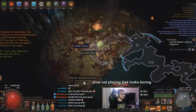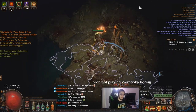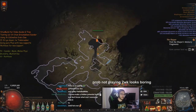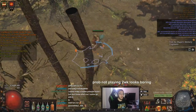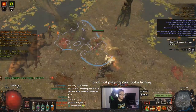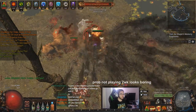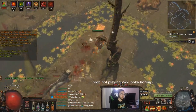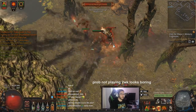I was also kind of sad to see that Sunder ended up outperforming ground slam in pretty much every aspect. The only difference is ground slam has reduced enemy stun threshold and increased duration on it with quality, but I don't actually know if it ends up becoming better than Sunder because the base damage is so much lower. The base damage of ground slam is like 30% less than Sunder, which is awful if you're trying to stun lock something.